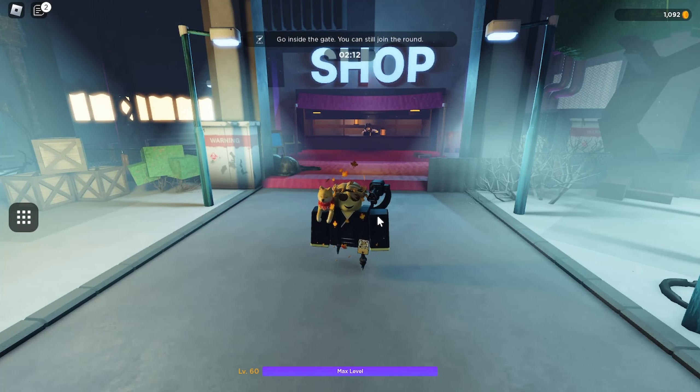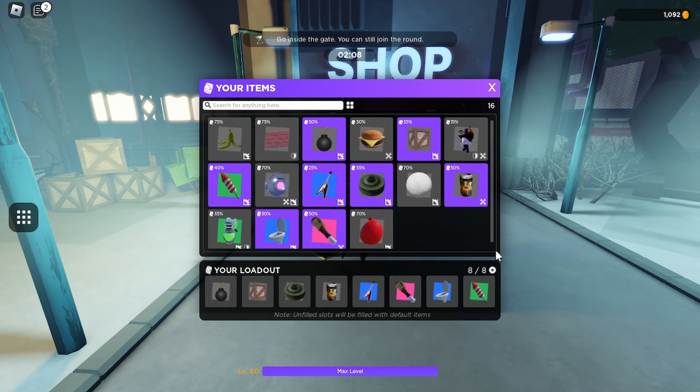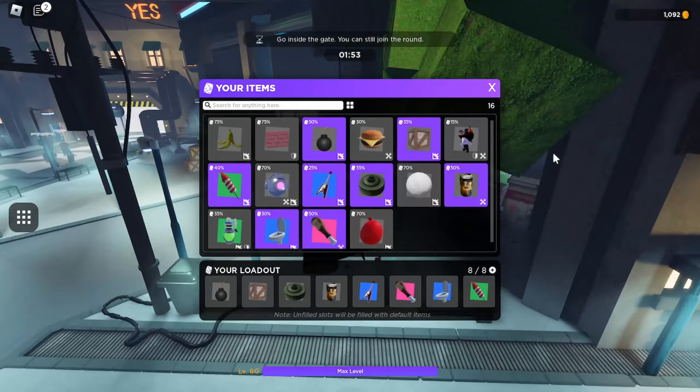The first loadout we have is your standard PvP heavy loadout. This is the one I use for most of my games — it works for all the PvP game modes including King of the Hill, normal PvP, and Free For All. It also works best if you want the most coins possible.